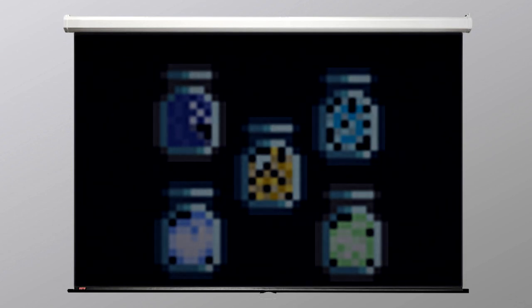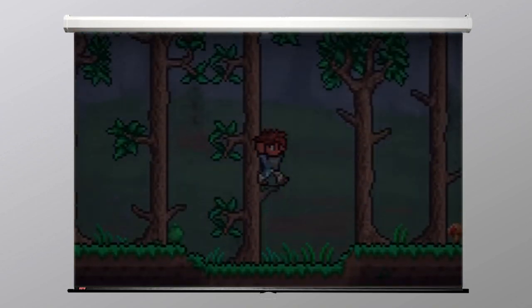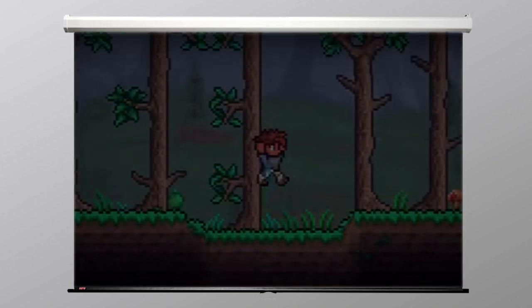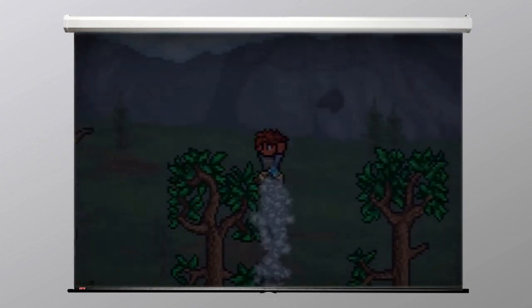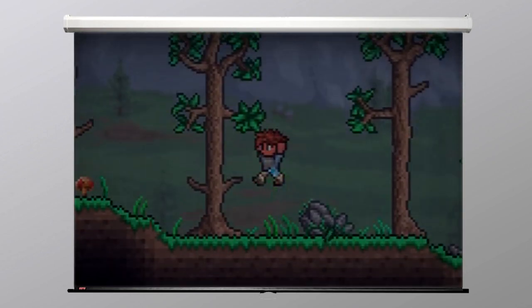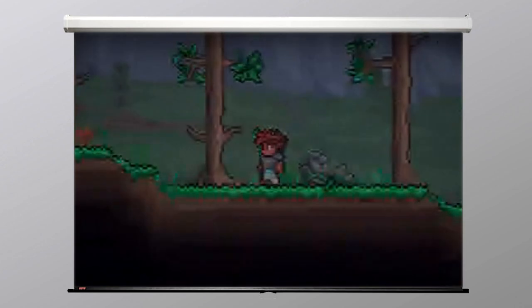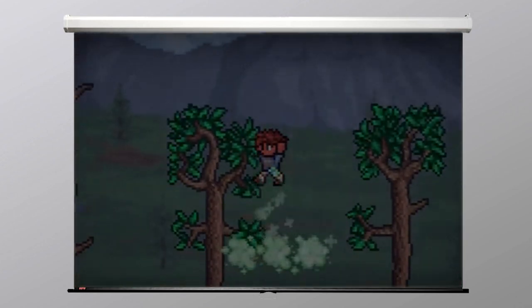The lesser jump bottles are often the first items an individual can obtain that enhance their abilities, and are considered by many to be precursors of wings. Although the five different items appear on the face of it to be vastly different, they all behave more or less the same as each other but can vary considerably in their effectiveness. The Cloud in a Bottle, the weakest of the jump bottles, allows for a double jump that can increase jump height by 10 feet. Both the Tsunami and Blizzard in a Bottle also allow for a double jump but are more powerful, allowing for an additional 14 and 16 feet of jump height respectively. However, the Blizzard in a Bottle doesn't just allow for a second jump but actively propels its user upwards.